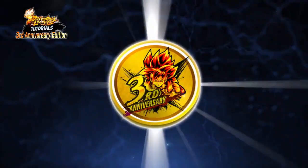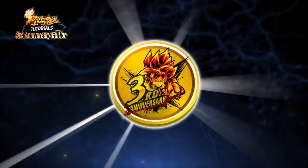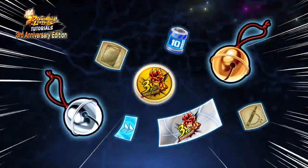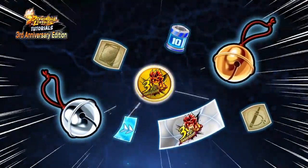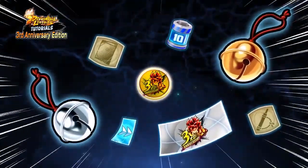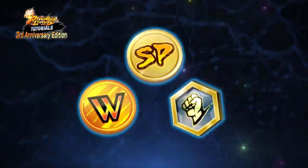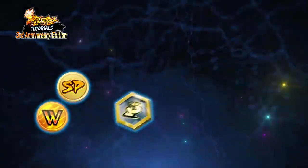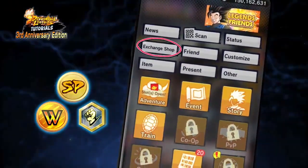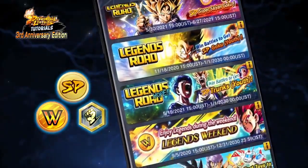During the 3rd anniversary, you will also come across medals as rewards for clearing missions or as a login bonus. They are the 3rd anniversary medals that can be exchanged for a variety of awesome items in the Exchange Shop. Collect the 3rd anniversary medals, access the Exchange Shop, and exchange them for whatever catches your eye. The Exchange Shop allows you to exchange a whole host of items, not only for the 3rd anniversary medals. If you get a medal or an item that you're not sure what to do with, check the Exchange Shop to see if it's exchangeable.